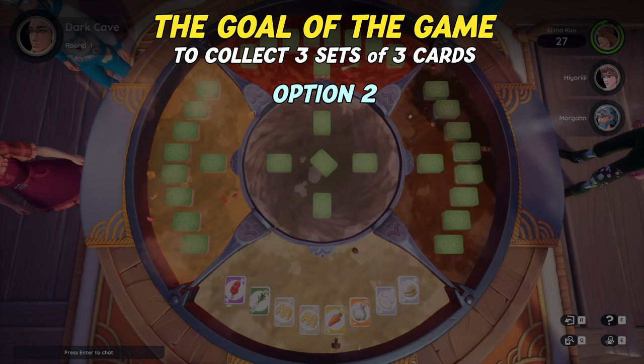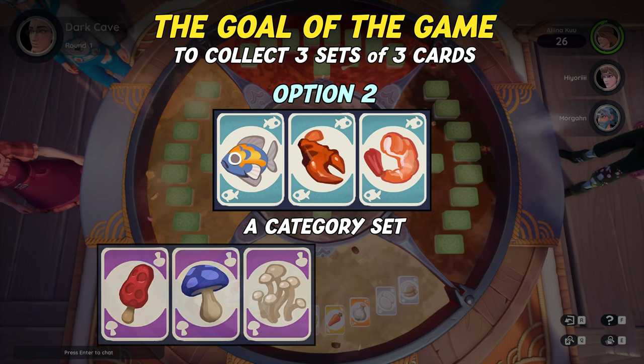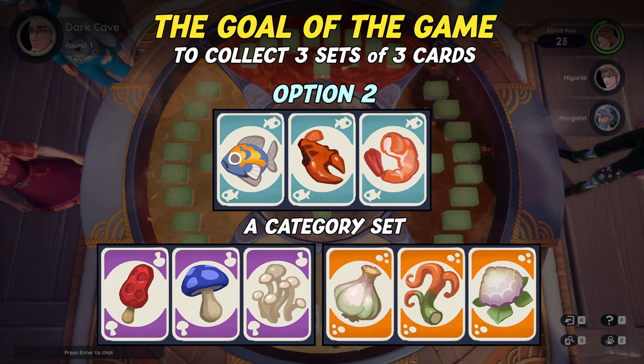Option 2 is three cards of the same color and with three different ingredients. This is called a category set. It could for instance be a mountain morel, brideshroom, and what looks like enoki mushrooms — same color, but three different ingredients.